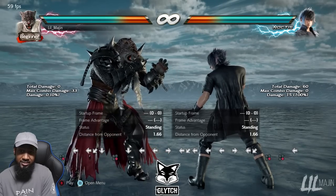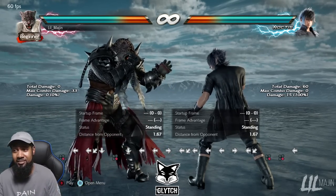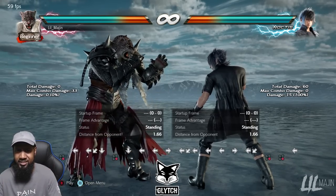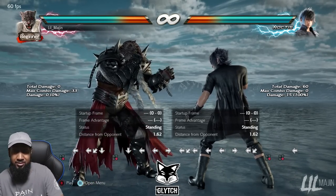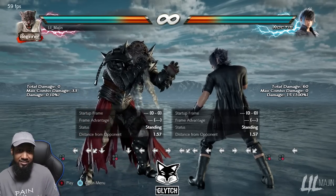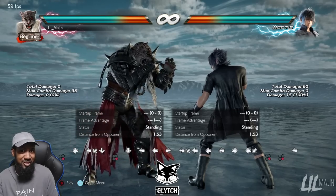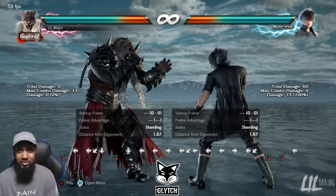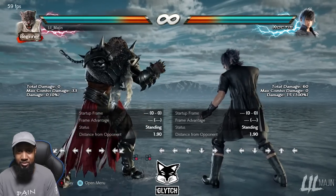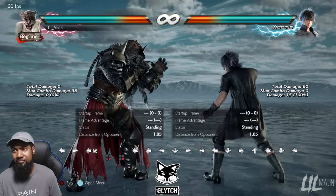Thank goodness we have low parry though — that's something to kind of mitigate it. But all in all, I think King slightly edges out Armor King with punishment. But that's only for block punishment. Whiff punishment is a different subject for a different video, because Armor King is obviously better there — he has a godfish. So I think with block punishment specifically, King gets the edge over Armor King. But definitely not with whiff punishment.